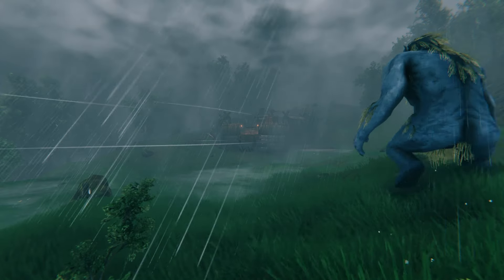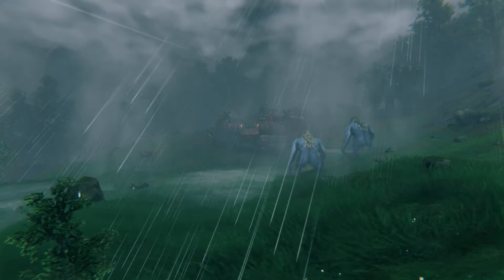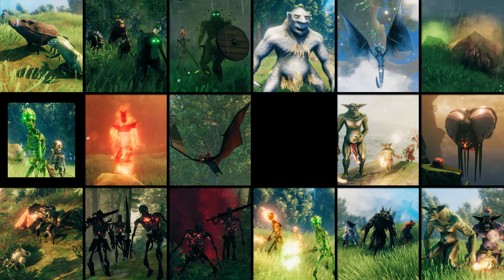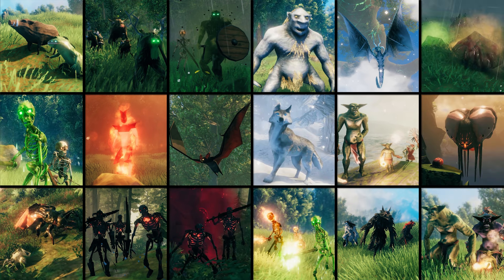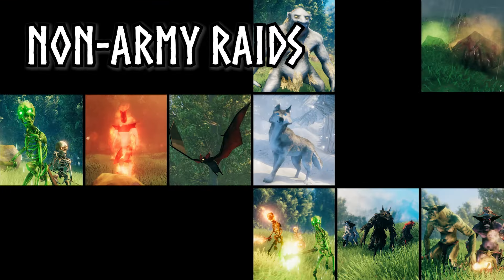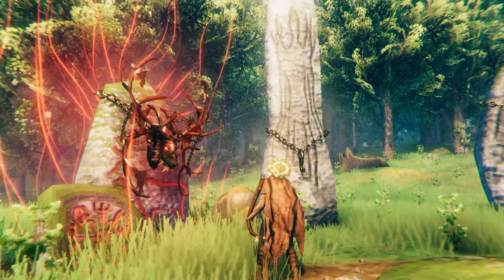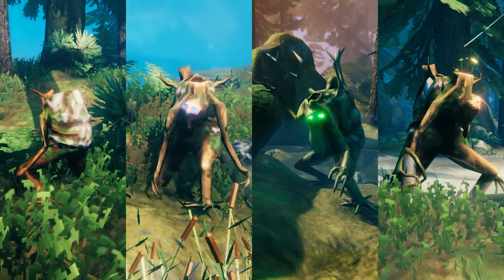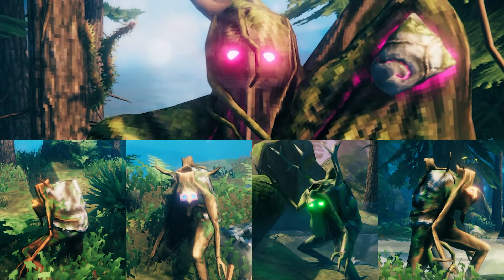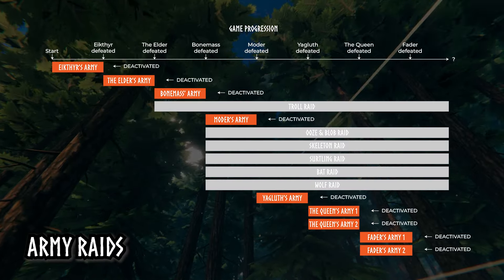Raids in Valheim are random events in which waves of hostile mobs are sent to attack you, mostly when you're at your base. There are now a total of 18 different raid events in the game, and all of these raids can be split up into two main categories: army raids and non-army raids. Army raids are sent by the next Forsaken boss you're set to take on, made up of creatures from that boss's biome, and are only deactivated once you've vanquished the boss sending them.